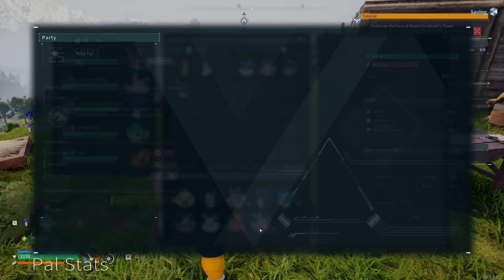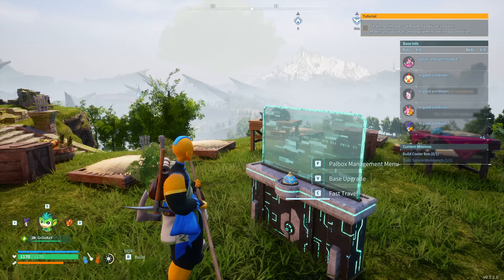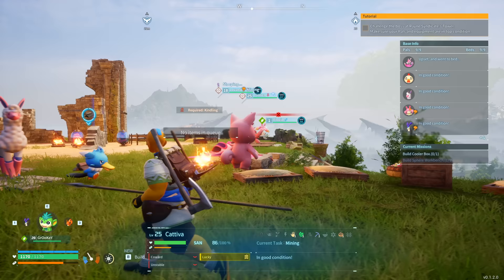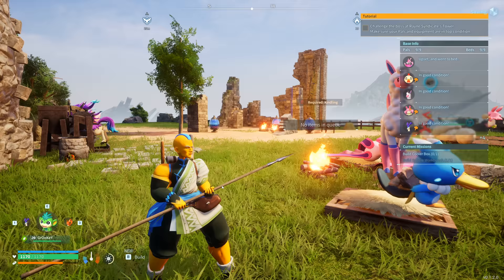Depending on the pal, if you find the shiny version it could have some different benefits and different traits - it's going to vary from pal to pal. What I want to do with this video is show you guys how you can find them more often and also give you some really helpful tips and tricks on how to catch them. Before we dive into that, we actually need to return to the title screen and go over some settings.